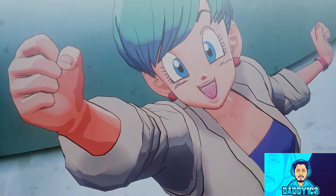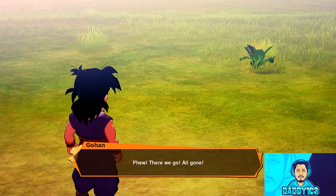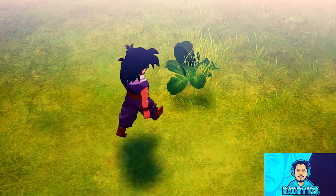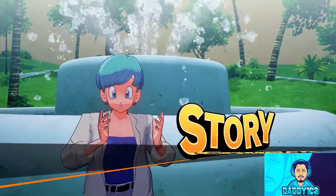After a quick explanation from Bulma, take Gohan back to the murder scene, kill some more dudes, pick some plants, and report back to Bulma to receive the Cybermen Soul Emblem.